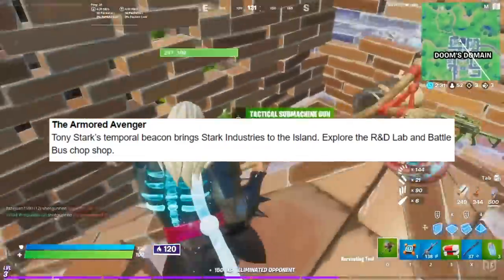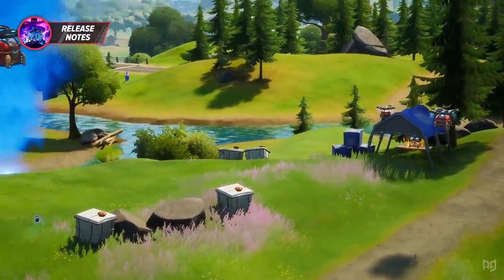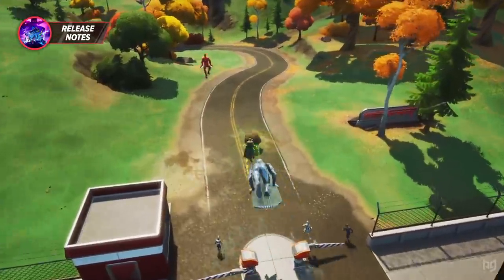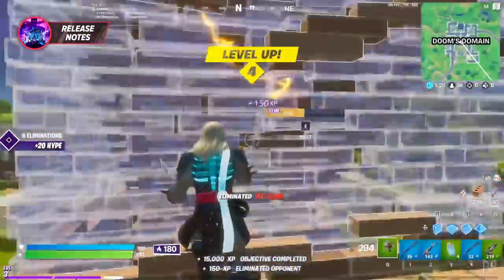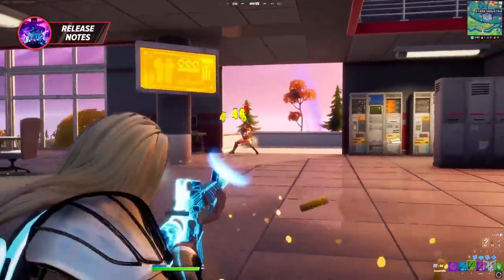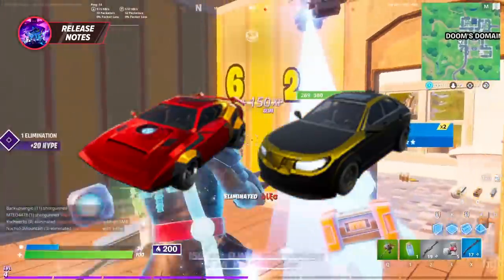First of all, we finally know what those beacons were up to. Tony Stark has been hard at work with the resources he has, but the Armored Avenger is nothing without his tools. Stark Industries has been brought to the island, so you can now explore the R&D Lab and the Battle Bus Chop Shop. While exploring this new Stark-themed area of the map, be sure to look out for the new Stark chests to grab some higher tier loot, or take down Stark himself for a chance to get into the Iron Man vault. And when you're making your getaway, look out for the Iron Man-themed sports car or fancy CEO sedan.